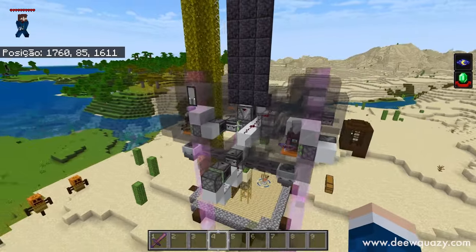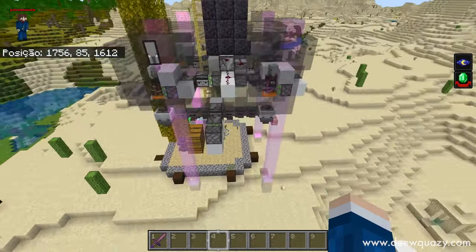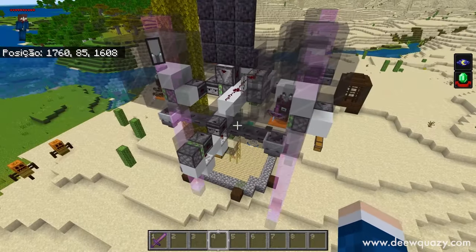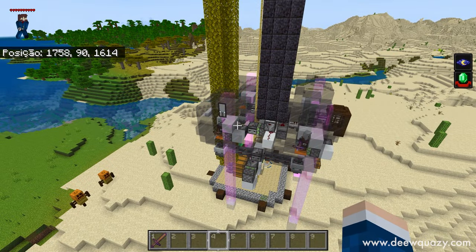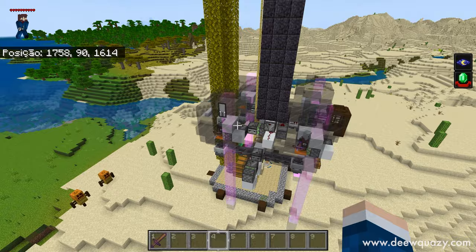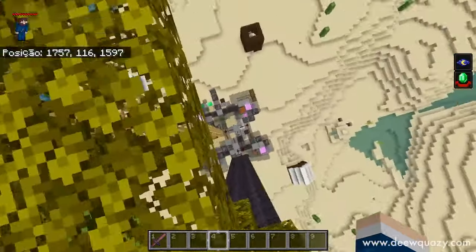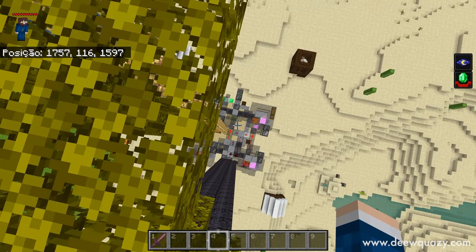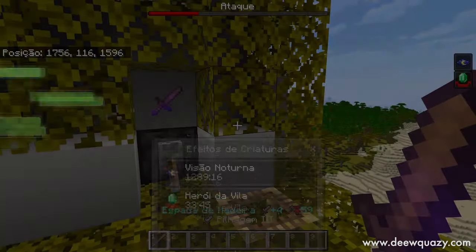Para poder começar um ataque numa vila, você precisa estar com efeito de Mal Presságio. Como esse Outpost aqui tem quatro pontos de spawn, isso facilita com que, ao matar aquele carinha que tá com a bandeira ali, você fique com o Mal Presságio mais rápido do que outros modelos que você só tem um, dois ou até três pontos de spawn. Basicamente essa farm funciona da seguinte forma.